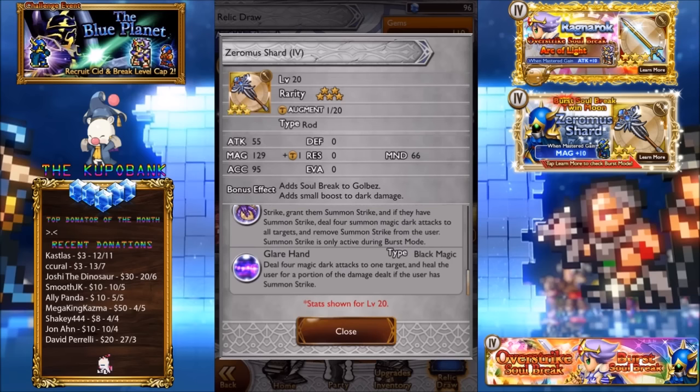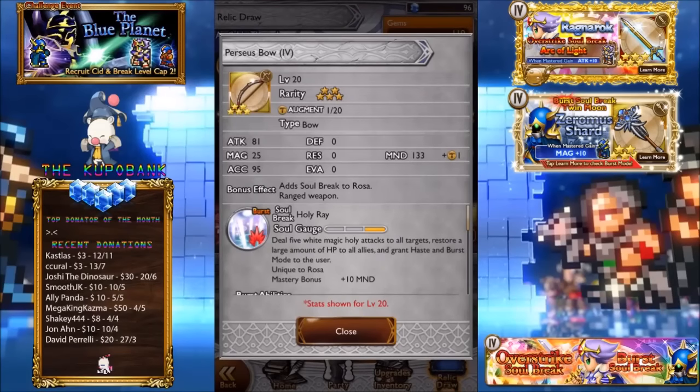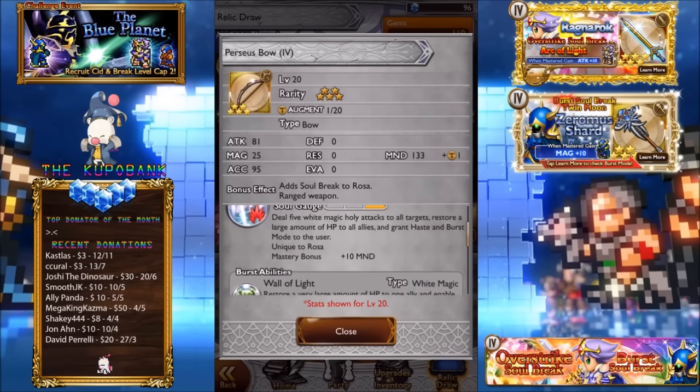The second burst ability is Glare Hand, which works well with the burst's luring effect. It deals four magic dark attacks to one target and heals the user for a proportion of the damage dealt. Four hits too, which is pretty crazy, so you'll be getting pretty good damage out of that.